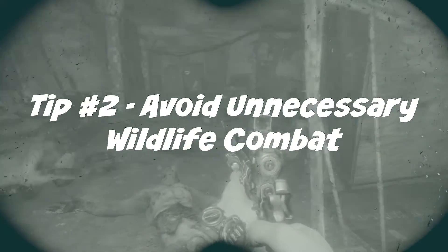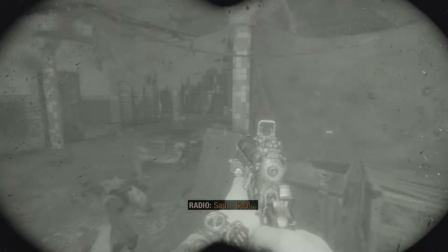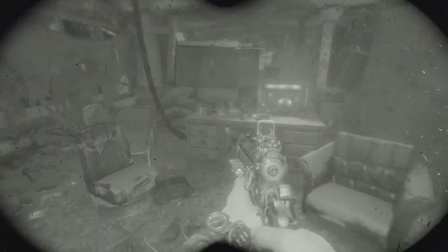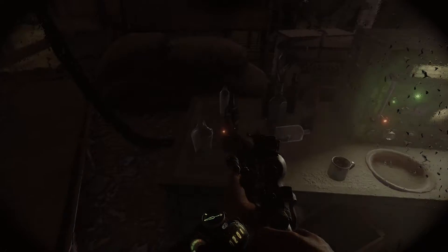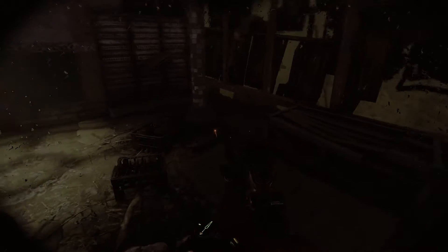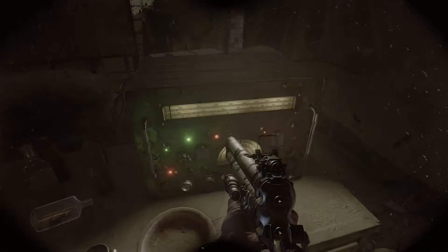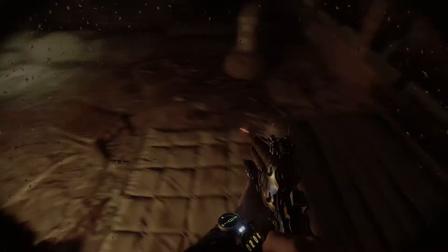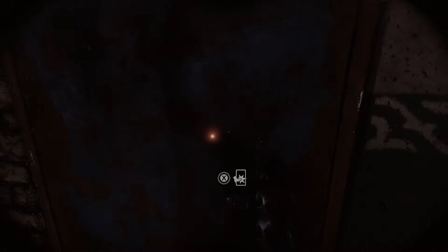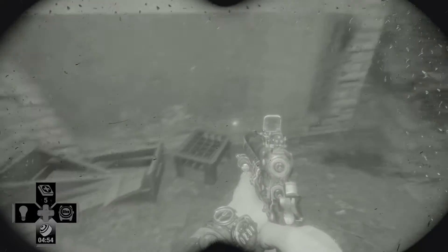Tip number two: avoid unnecessary wildlife combat. In Metro Exodus there are monsters everywhere — airborne monsters, ground-based monsters, water-based monsters. The thing is, you don't get anything for killing them; you're not getting hides or anything, so it's really a waste of ammo unless you really need to go through an area. As far as water goes, in the first area they give you rowboats and all of a sudden you're getting killed by monsters climbing on your boat and shooting their goo at you.